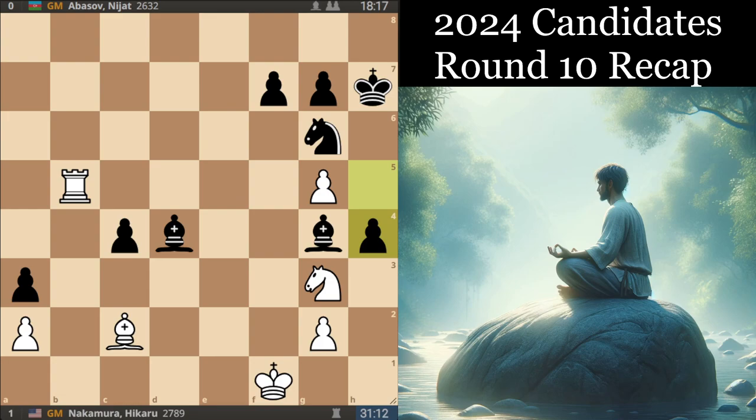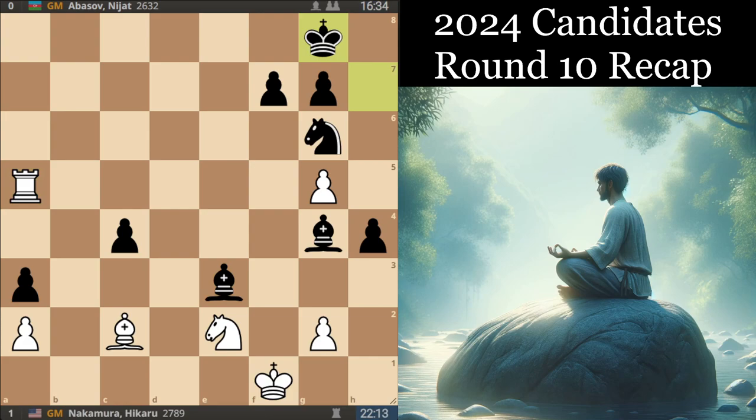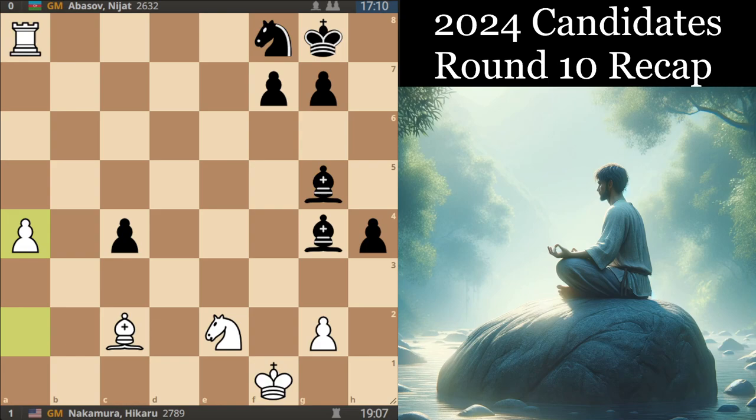The game saw h4, Ne2. From here, Nakamura didn't really give Abasov another chance. Ra3, take, Ra8 — the a-pawn is going to be too strong. Black has to try to create some sort of counterplay, so he played f5, but Nd4 just keeps the pieces centralized. A3, take, take, Kf2, and we kind of see that the checks do peter out here after Kg2.